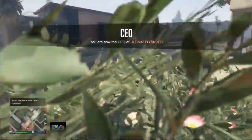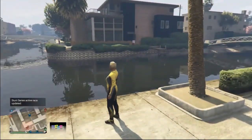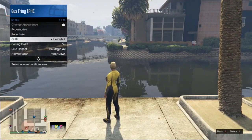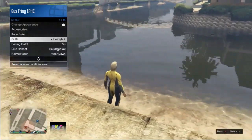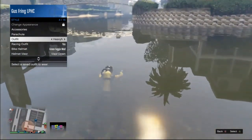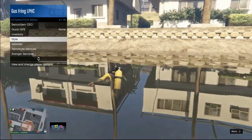It's very important — make sure you register as a CEO, then go to the beach or this area on the map because you need to go in the water with the scuba outfit. But before you go in, open your interaction menu, scroll down to Style, and hover over any outfit you have. Then walk into the water and press A as soon as your character puts on the scuba mask.